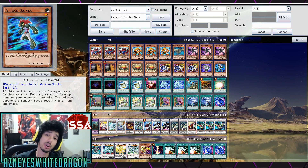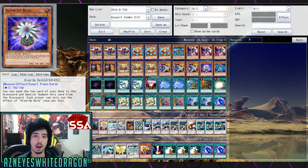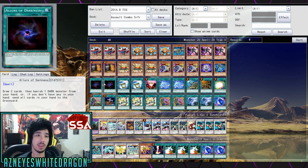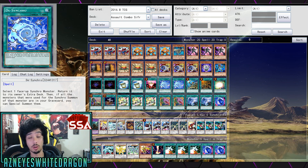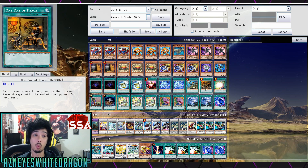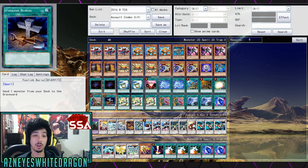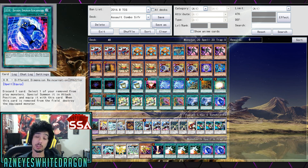Another suggestion instead of Attack Gainer — if you guys would like to try out Effect Veiler, it's still a decent card because it's a Level 1 Tuner and it's Light. If you want to throw a Black Luster Soldier in the deck, go for it. Next up: double copies of Allure of Darkness, two copies of Instant Fusion, one One-for-One, two De-Synchro, one Reinforcement of the Army, one One Day of Peace, one Soul Charge, one Upstart, one Foolish, triple Tuning, double Pot of Cupidity, double Twin Twisters, and one Different Dimension Reincarnation.